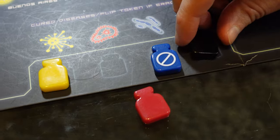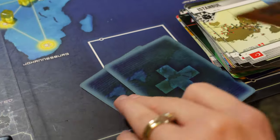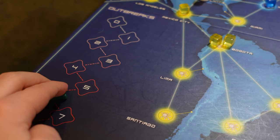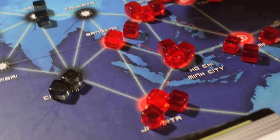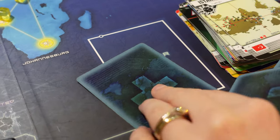You ultimately win if you cure all diseases despite all difficulties before the player deck runs out. You automatically lose if you reach the bottom of the outbreak track, you run out of any disease cube color because you can't place as many as you're supposed to, or you run out of cards in the player deck.